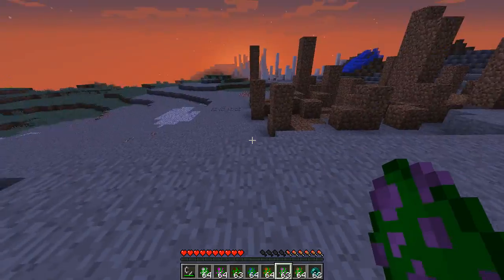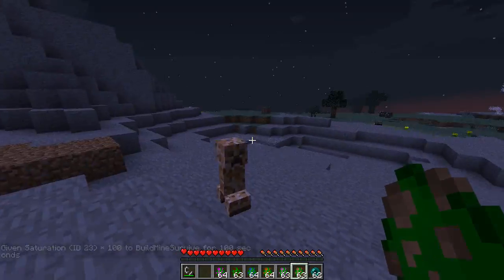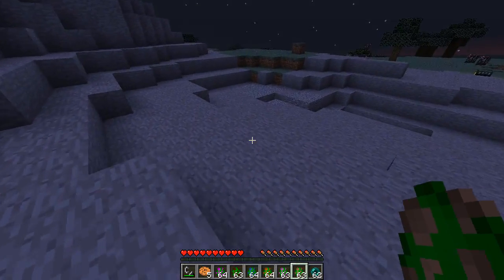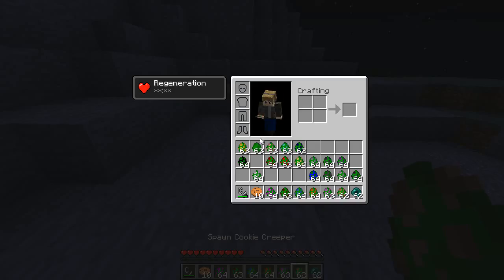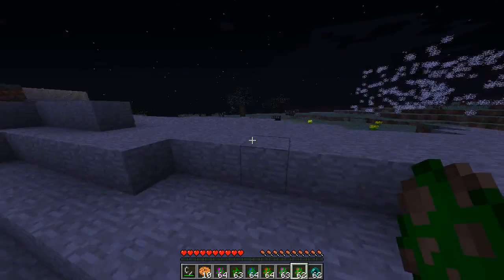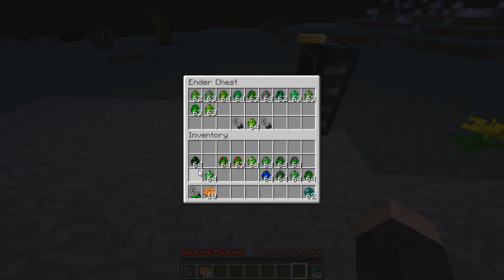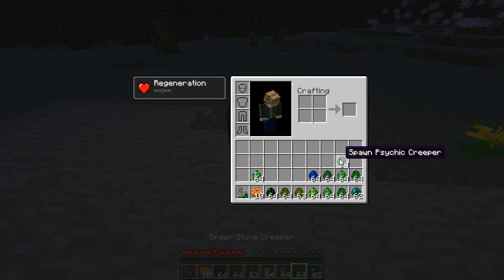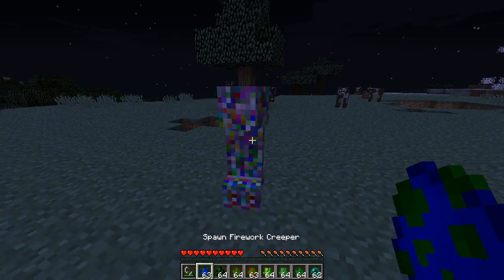Now we have the cookie creeper. It's getting kind of dark out, and when he explodes he will do absolutely no damage and just give you about five cookies. Kind of a random creeper. Let's put the ones I've already done back into the ender chest so I have things organized a little bit more. I'll show you some of the supercharged ones in a bit, but first we need to go through all of these normally. I think I've already done the ice creeper, so now let's go with the firework creeper.